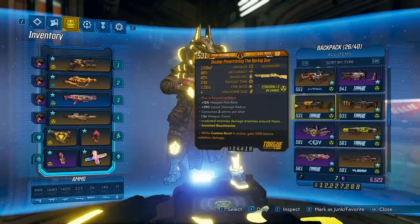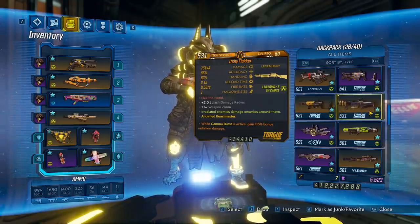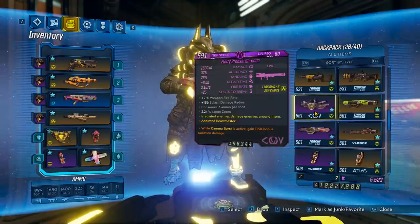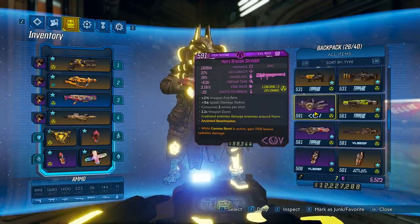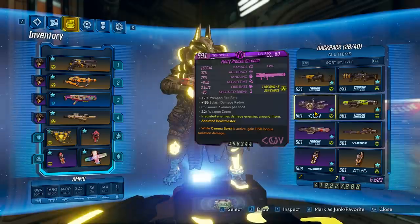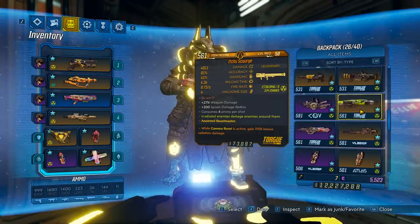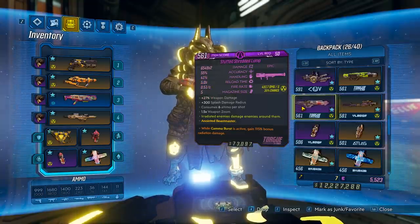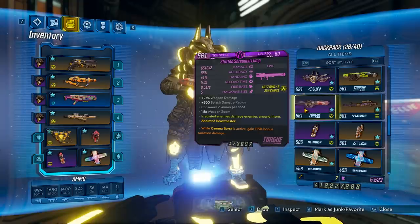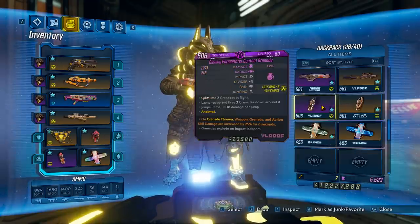The Boring Gun does decent damage against bigger targets — the saw blades shoot everywhere but you miss smaller enemies while hitting all shots on larger ones. The Flakker is ammo-efficient radiation splash damage that fits the theme. The Shredda is mainly for bossing — it burns ammo for massive damage and kills slightly faster than the Ion Cannon. The Scourge is your boss killer: shoot it over a crowd and the rockets home in. The Lump is better for mobbing — shots split off after a short delay to chase kills.